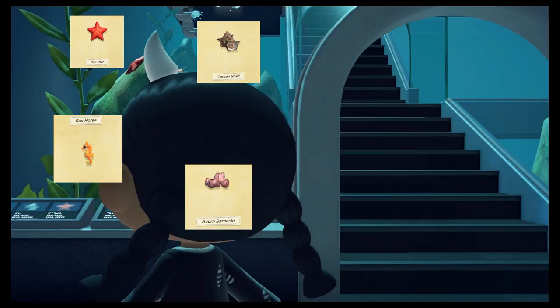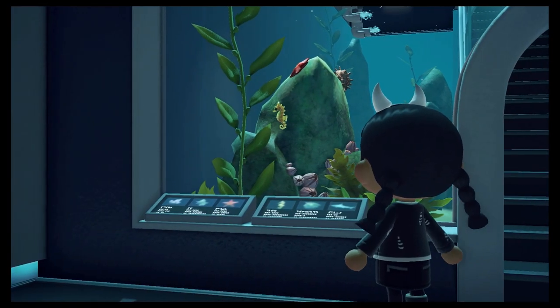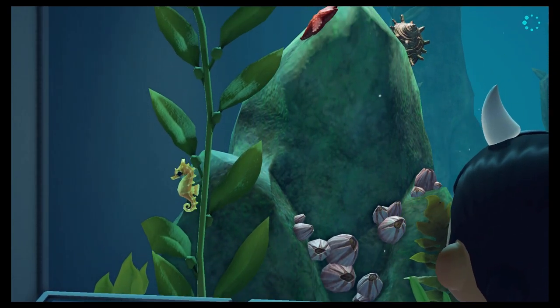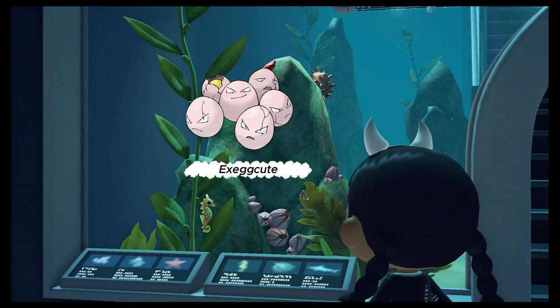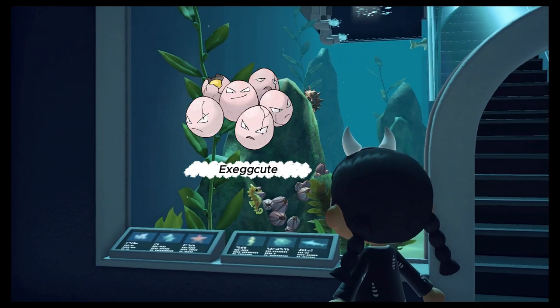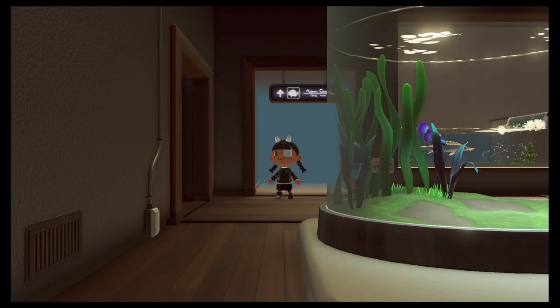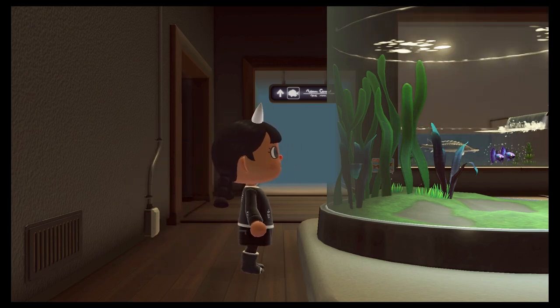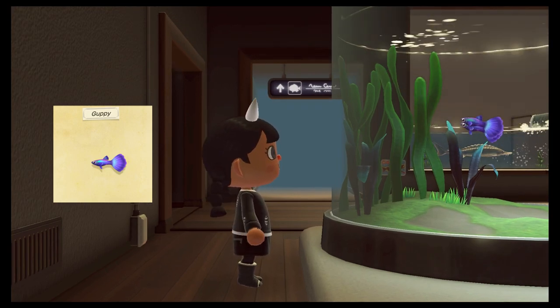Right at the bottom of the aquarium exhibit we have the turban shell, sea star, seahorse, and acorn barnacle - and yes, there's a Pokémon reference there too. Last but not least, I almost forgot the guppy, and honestly I think this is the most beautiful fish in my aquarium - look at them, they are gorgeous.